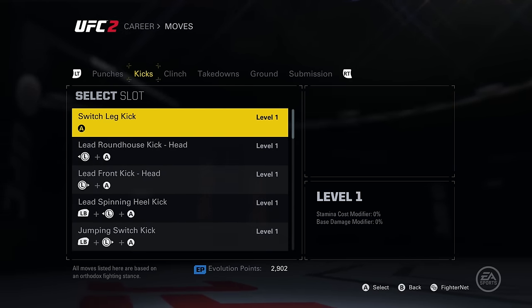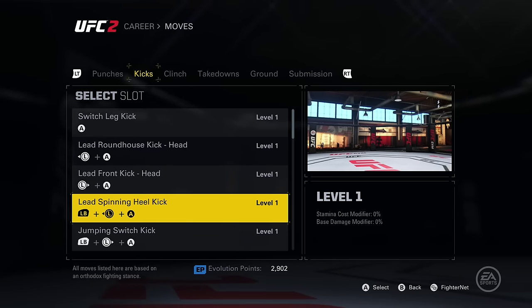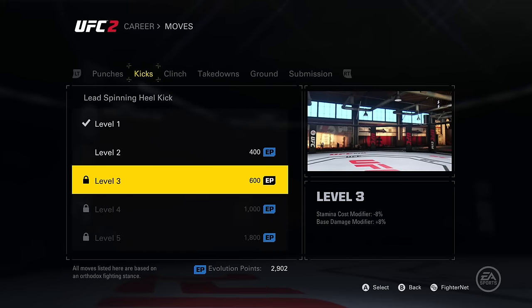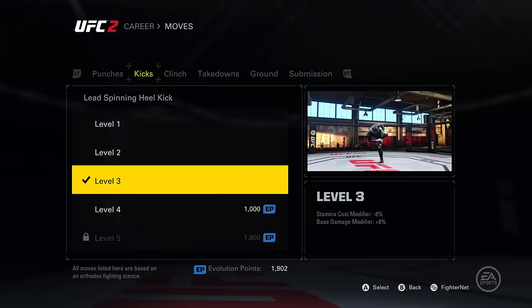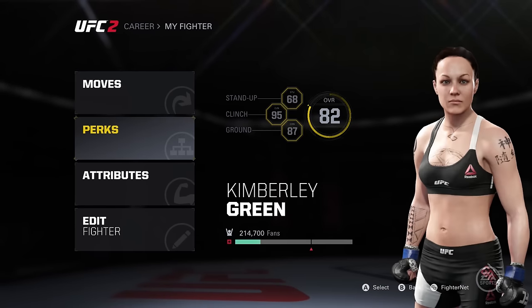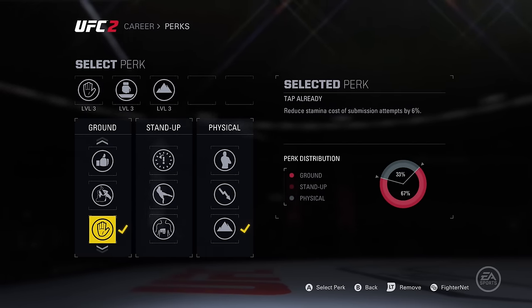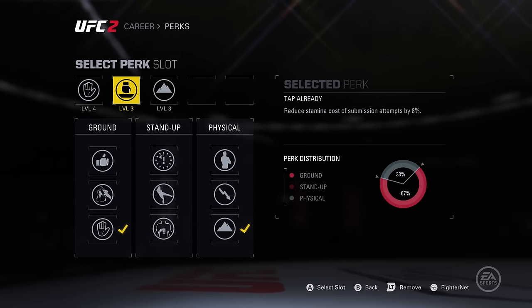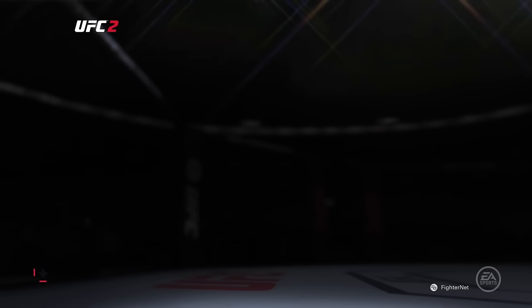I've really liked my little spinny kick recently - that looks very painful. I'll upgrade that, I'll upgrade it twice. And let's go with some more perks. What I might do is improve this one to level 4. I'll leave it at that, I'm fine with that. Alright, let's jump into the next fight.